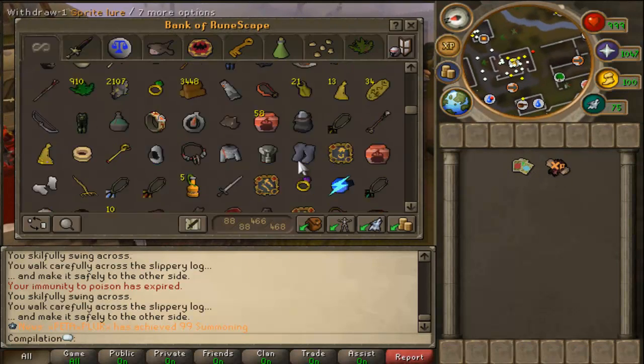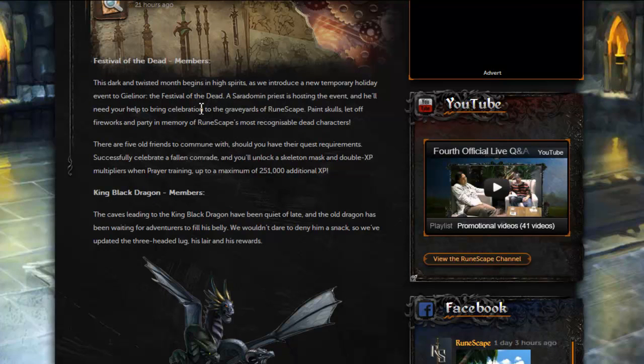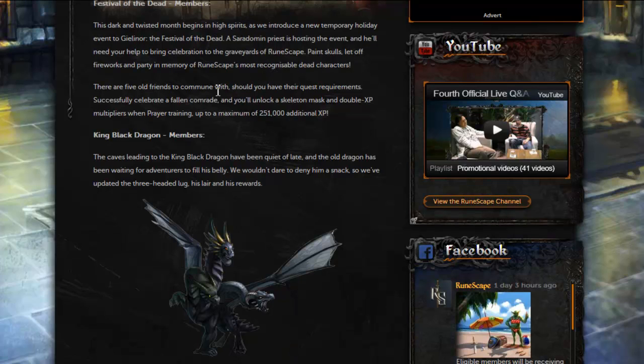The Behind the Scenes of October 2012 — the reward will be a Skeleton Mask and you will get double XP when training Prayer, up to a maximum of 251,000 XP using the altar in your house or anything. Make sure you stock up on Dragon Bones. Also, completing five quests — we don't know which ones yet — but specific NPCs from those quests will help you in some way.